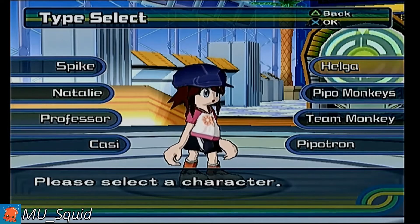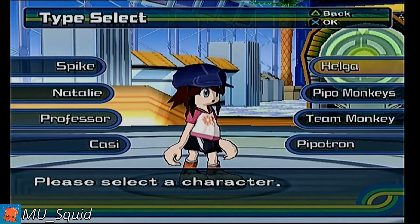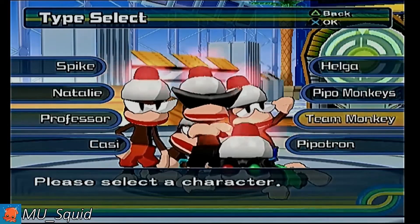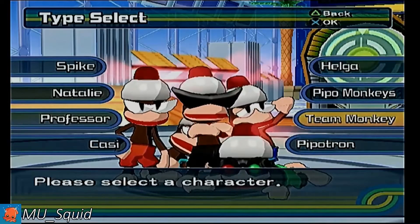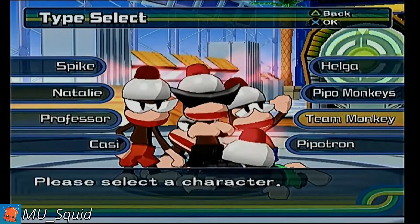First, let's start off with character selection. For the 100% category, Helga is used due to her ability to use homing arrow and her strong slingshot. For the any percent and win the tournament categories, you are going to want to use Team M, since the light blue monkey allows you to get enough points to progress by winning the least amount of events.